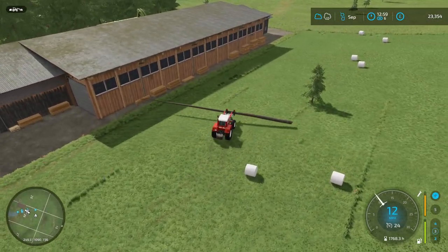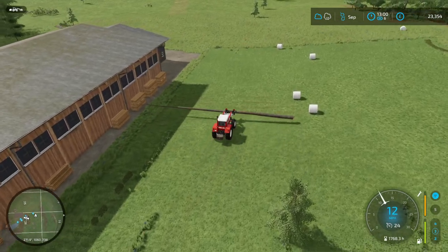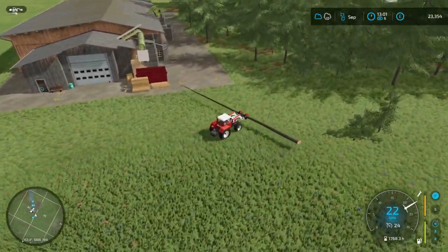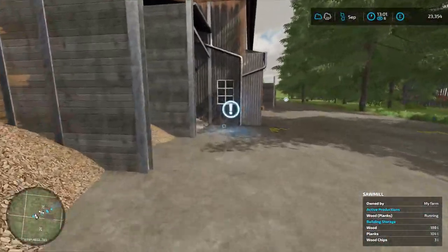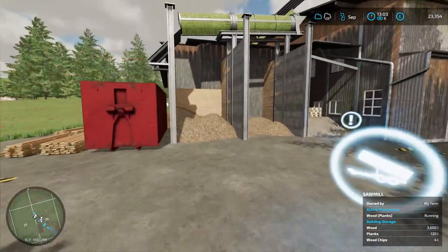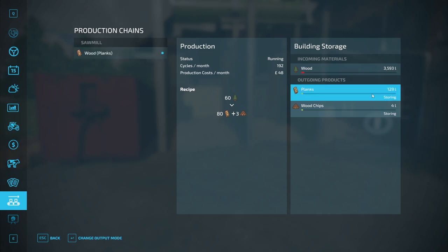Make sure at least part of the log is on the sell area, then come across and press R. The sawmill shows 183 litres of wood; after selling that large log we're now at 3,600 litres — plenty for now. You can keep adding wood until the storage is full. Change the output from 'distributing' to 'storing' using Enter in the production menu. That's all we need to do.